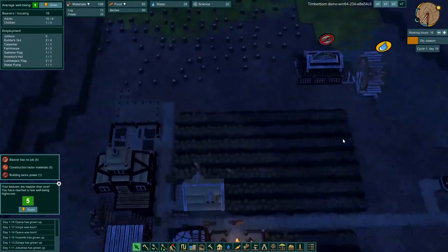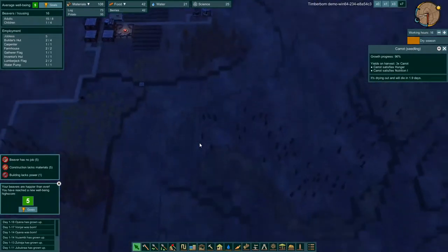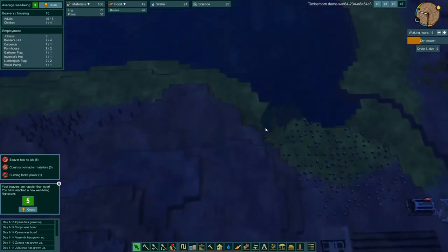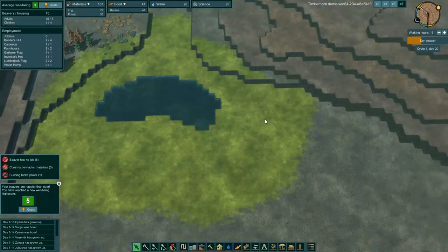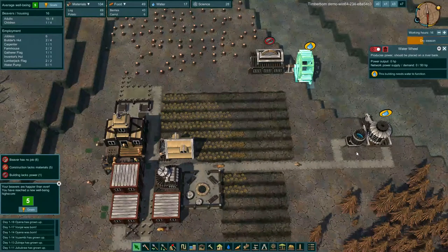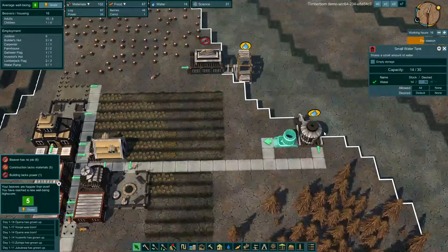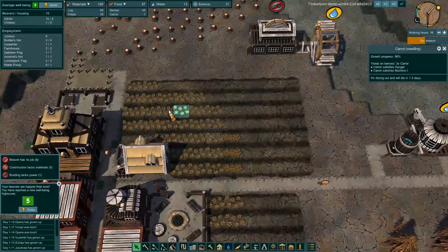Now it's really dry — look at all this. Will our carrots grow? I don't know if our carrots are going to grow anymore. Everything dried up. So you have to be really prepared for dry season. We probably should have built more water storage because we're going to run out of water really quickly. Our carrots are not growing, or if they are, it's very, very slow.